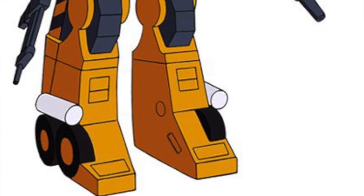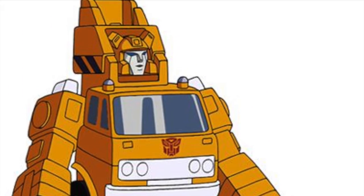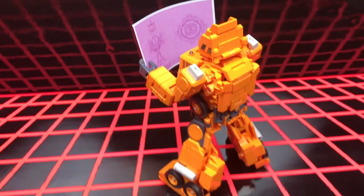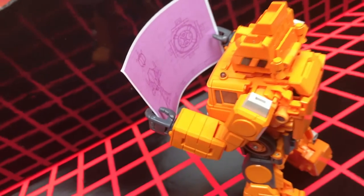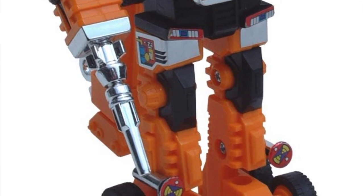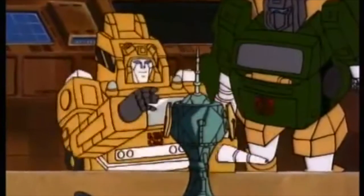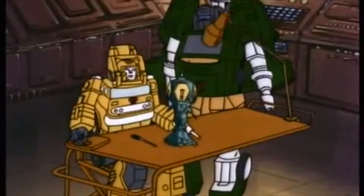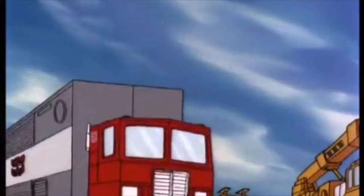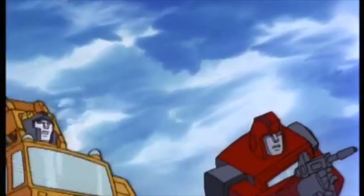This was due to the character model being designed using only a front-facing reference image, leaving the designers to basically make up what his rear end looked like. The new Masterpiece toy follows the cartoon version very closely by having the crane arm fold up and disappear into his back. Another interesting cartoon-slash-toy anomaly was that of his hand/wrist rockets. The toy had the ability to switch out his hands with projectile rockets on either side, and due to the reference image using one of each, the cartoon version ended up with a permanent left-handed rocket attachment.